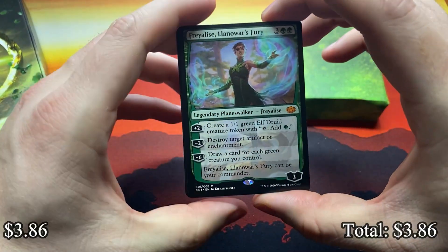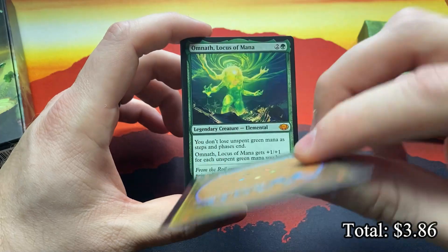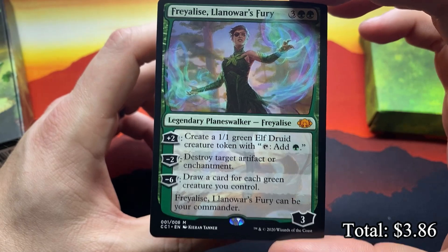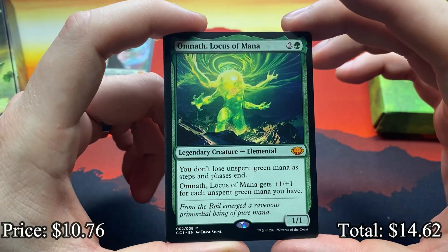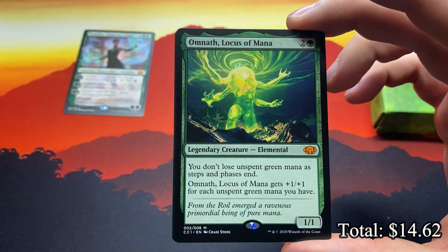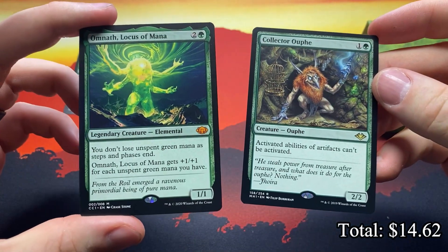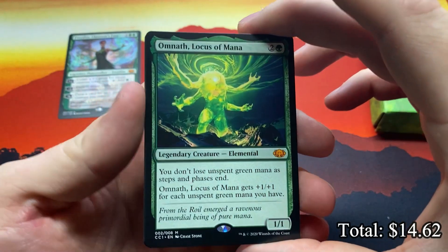I prefer the non-foil. The price difference is also pretty large, and I see just as much collector's value in the non-foil versions. Here they are — first one is Freyalise, Llanowar's Fury, and that looks super straight, looks great, no fading. Everything looks good. It's got the cool Commander Collection Green logo and the new artwork. Then we get Omnath. The green on this is way more vibrant than I'm used to seeing — the green textures just pop better.